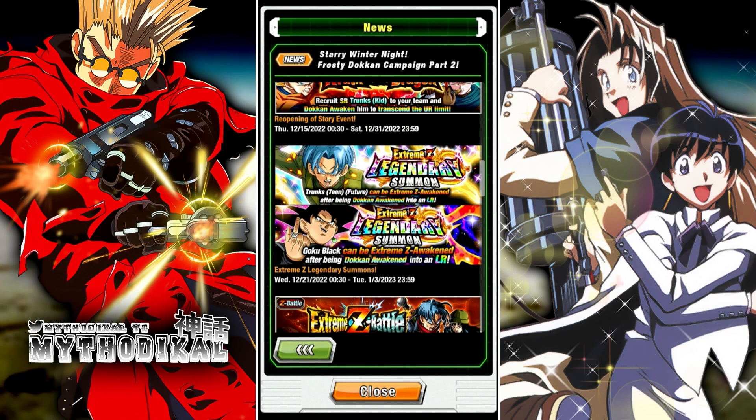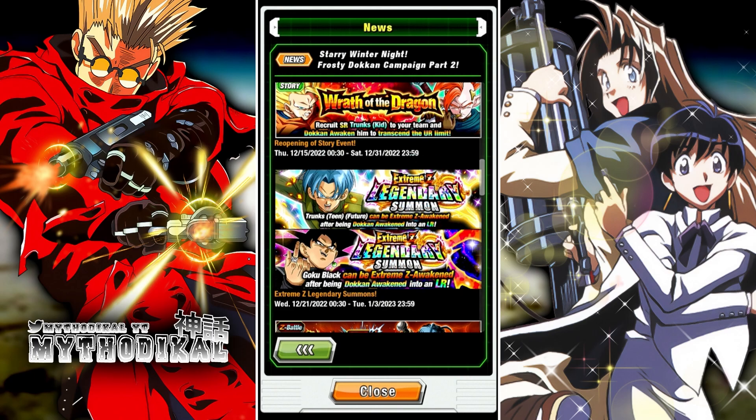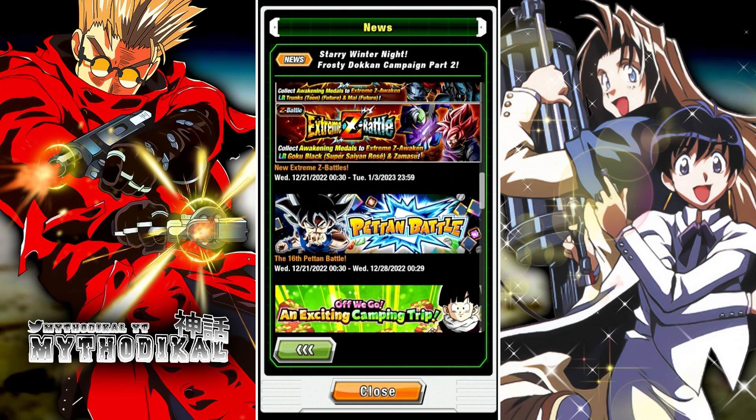We have extreme legendary summons coming up from the 21st through the 3rd of January. I do not recommend summoning on these banners — they're kind of like top legendary summon banners, except you're summoning for a unit that's getting their EZA during that current period, and that still doesn't make it worth it. With banners like these you're literally pinning for the main unit and that's about it.